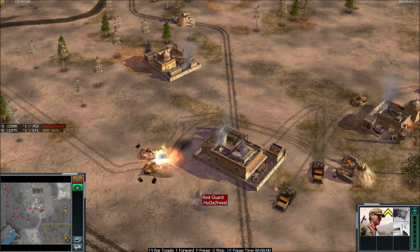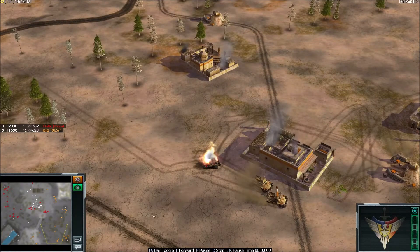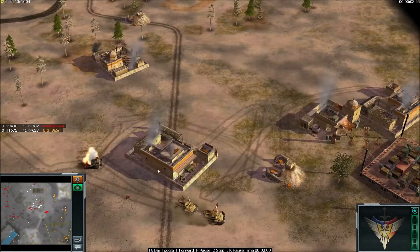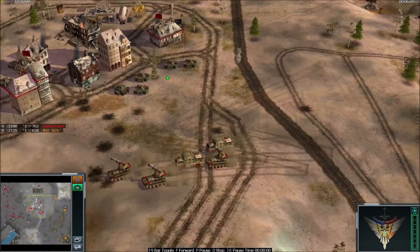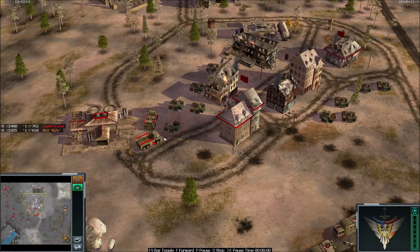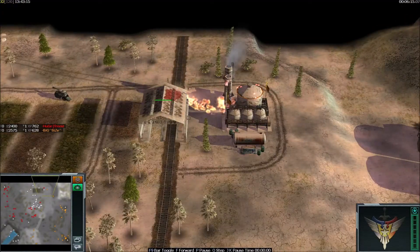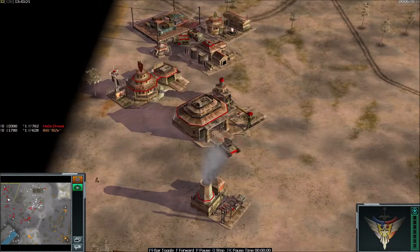Look at that red guard from Freestyler — not sure what he meant to do, but he kind of kept company for the Dragon Tank. Freestyler is collecting two supply trucks, very nice. And the refinery is going down against the flamer.